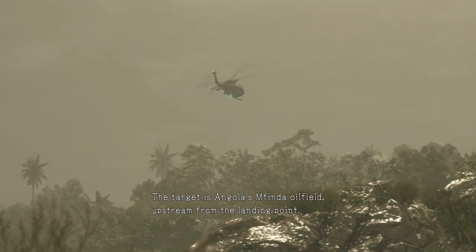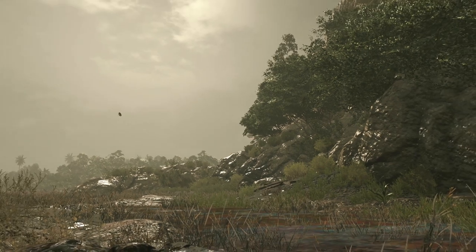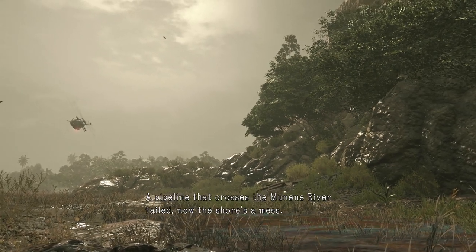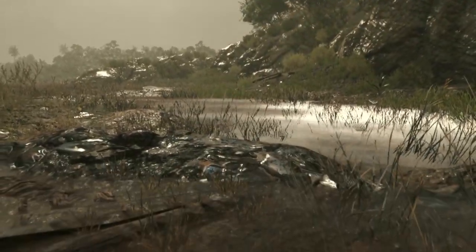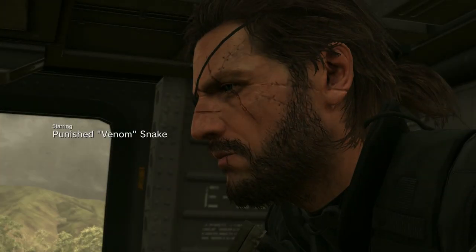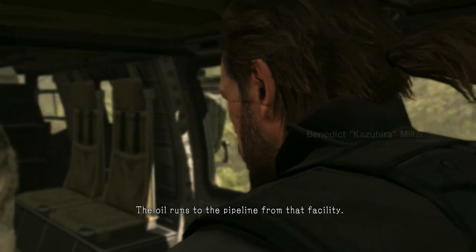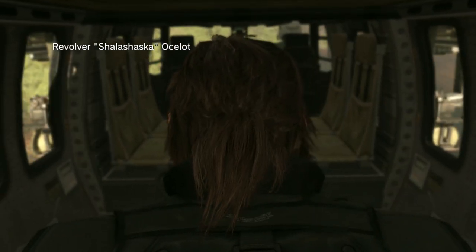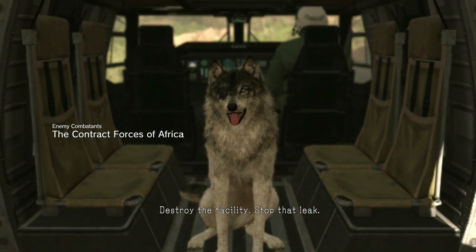The target is Angola's Mfinda oil field, upstream from the landing point. A spill has covered the whole area in crude. A pipeline that crosses the Muneni river failed — now the shore's a mess. Not to mention the villages downstream have no drinking water. The oil runs to the pipeline from that facility. Taking it out should end the leak. The client this time is an environmental NGO. Destroy the facility, stop that leak.